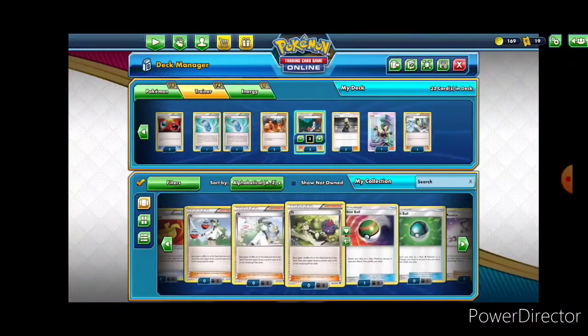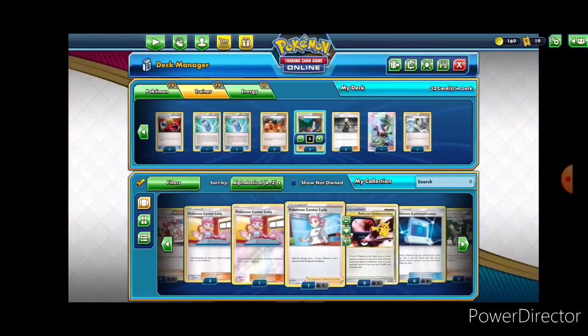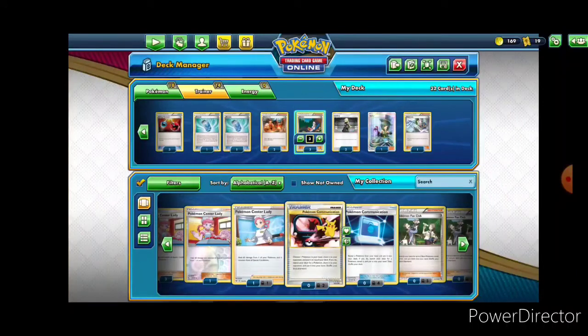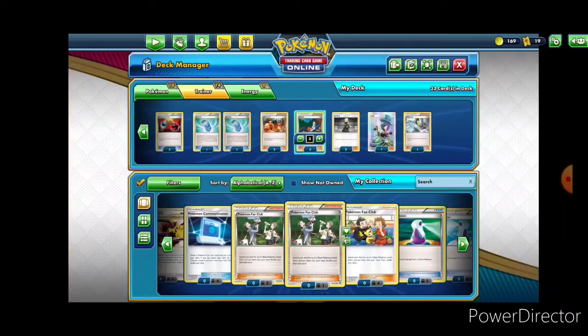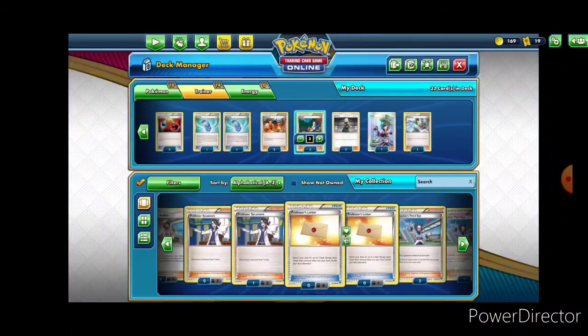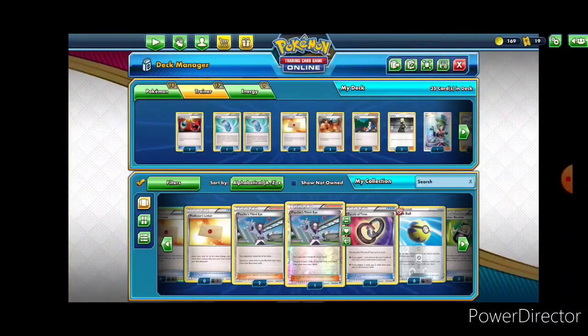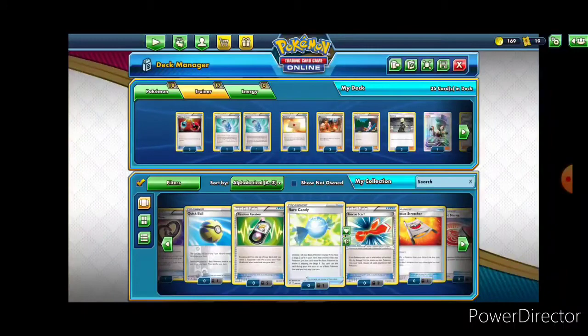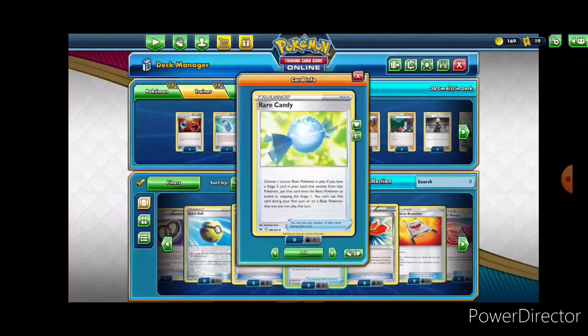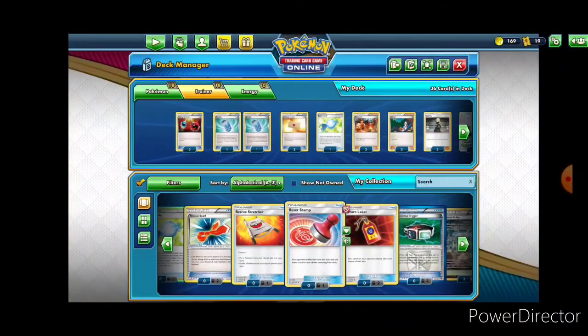Going down the line — Pokemon Communication: no. No potions. Energy Retrieval — this is literally just energy fetch, particularly useful — allows you to just go get two basics. Since this is only going to be a fire Pokemon deck, obviously we'll be able to run entirely off of basics. A Rare Candy would be really helpful — this allows us to go straight from Charmander to Charizard, so we're going to go ahead and put one in there.